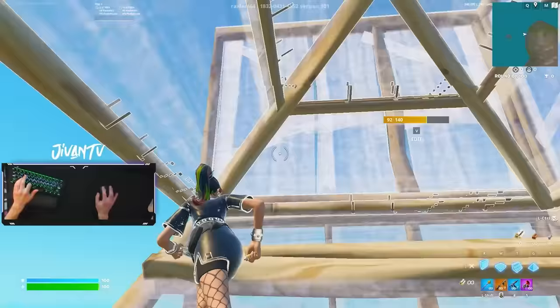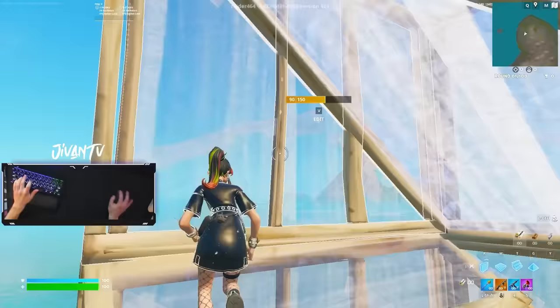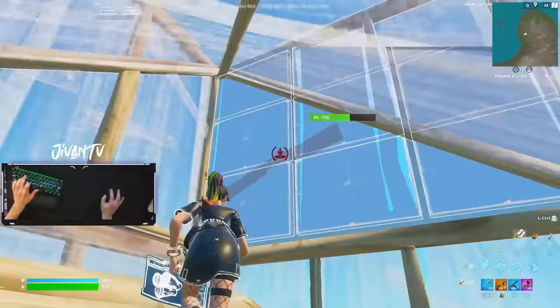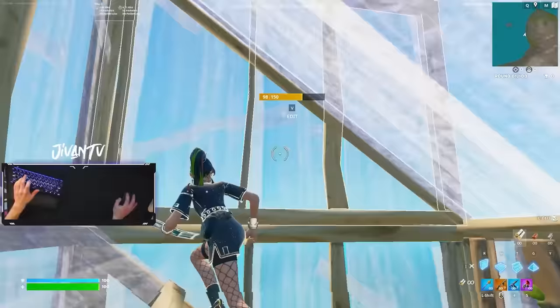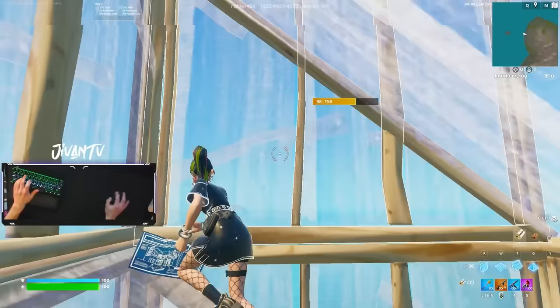Another cool thing you can do with cones is place walls through the cone. This is good to know because if an enemy is one layer above you, you can quickly place your walls through the cone like I'm doing on screen. That way you get some piece control on a layer above you before the enemy. Just swing walls through your cone and then double edit through — it's a little bit tough at first, but once you get it down, it's pretty easy.